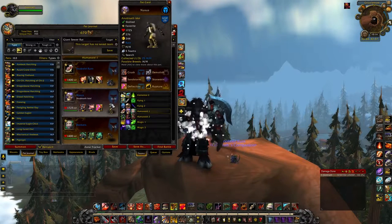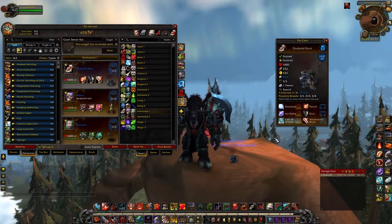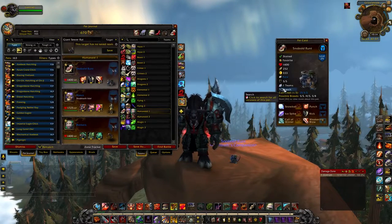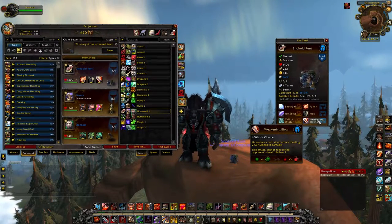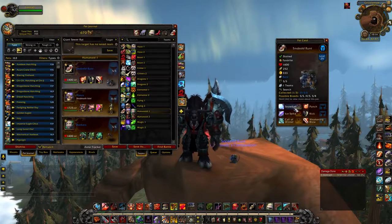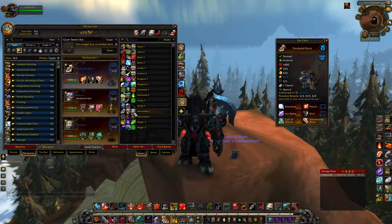Whoa, did you guys see that? The Snowbolt Runt throws snowballs at you! That's super cool — a great little interaction I've never seen before. That brings me to the second pet, the Snowbolt Runt. He is an incredibly rare drop from the Trial of Crusade, and he is really, really strong. He's got Weakening Blows, which makes him really useful for capturing low-level pets. He also has Kick, which will make the opponent get their round skipped — really useful on an SS breed. And then he's got some really heavy-hitting elemental-type moves. I would farm for him.